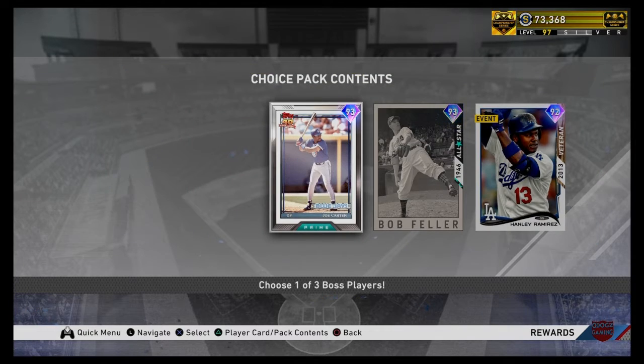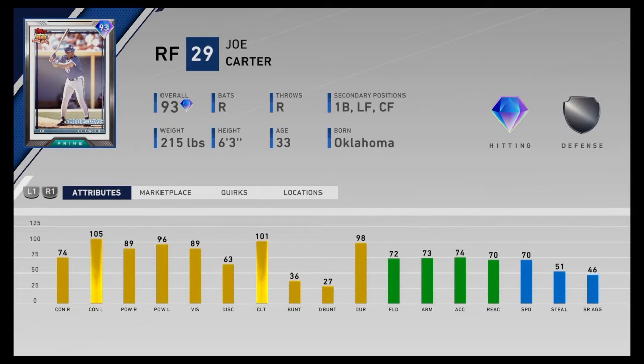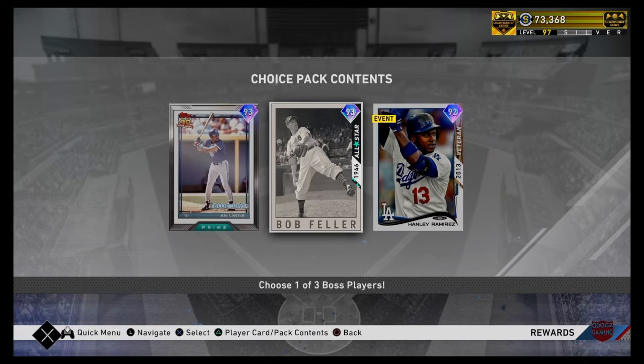We have a 93 Joe Carter, outfielder and first baseman positions. He's got 74 contact vs. righties, 105 vs. lefties, 89 power vs. righties, 96 power vs. lefties, 89 vision, 72 fielding and 73 arm strength, 70 speed. He's more of a hitter, not going to be that great defensively for you, but he will do.